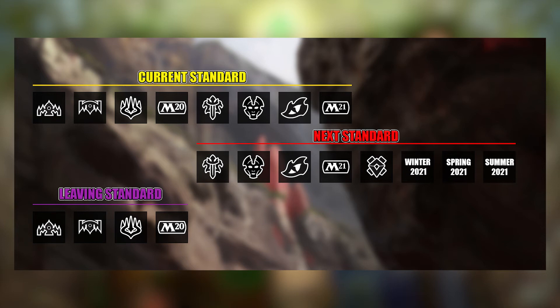Question two: how does this affect Historic on MTG Arena? Similar to other formats, the only change to Historic with the Zendikar Rising release will be the addition of Zendikar Rising. Historic is a non-rotating format, which means sets never rotate out. What's legal now will be legal in the future, as long as it doesn't get banned or suspended.